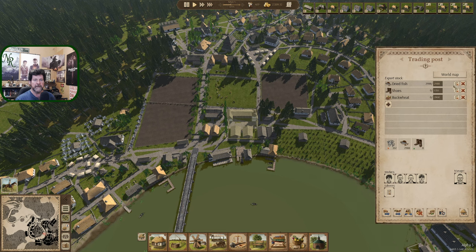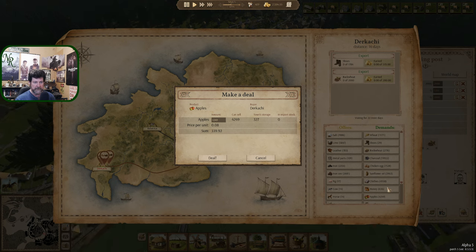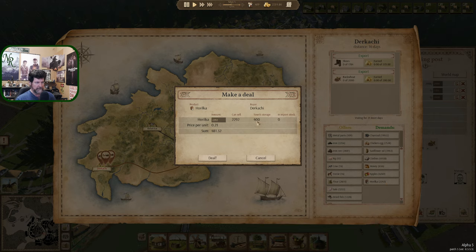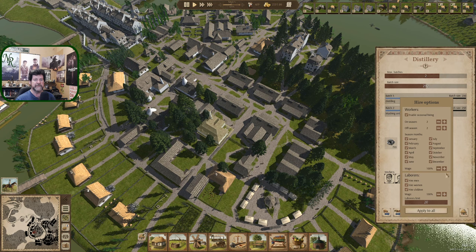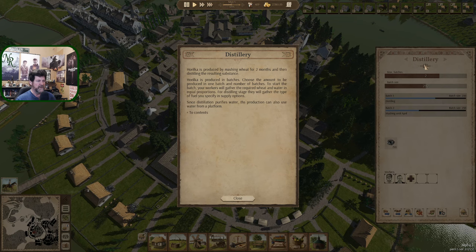What else do you want? Chicken eggs, sunflower oil — we've already done that, we'll let that build up more. Clothes are fine, honey is fine. Apples — we're going to be hurting on apples so I have to keep that in mind and leave a couple thousand not just a thousand for us. Herelka — we're at 400, so we're slowing down over there. I slowed them way down because they were making it so fast. Let's peek into their distillery.